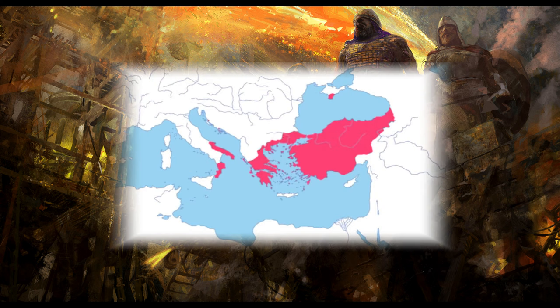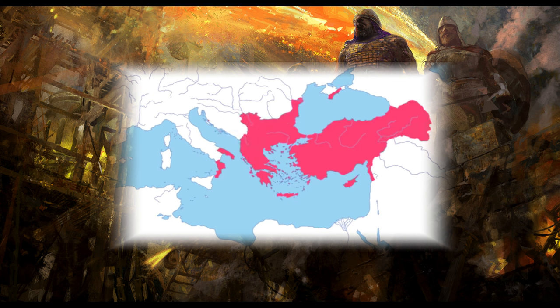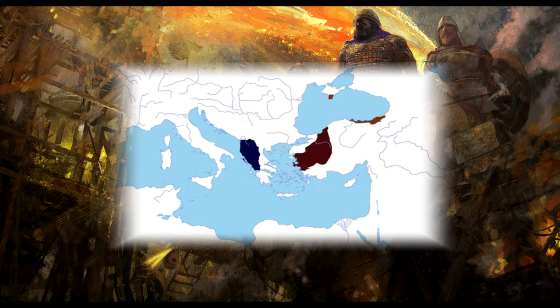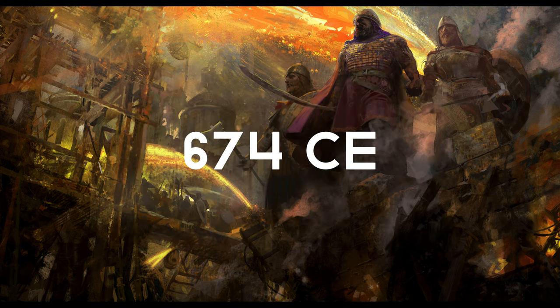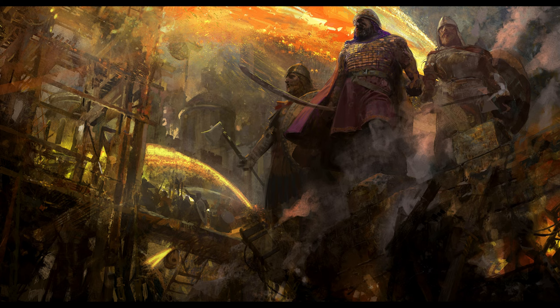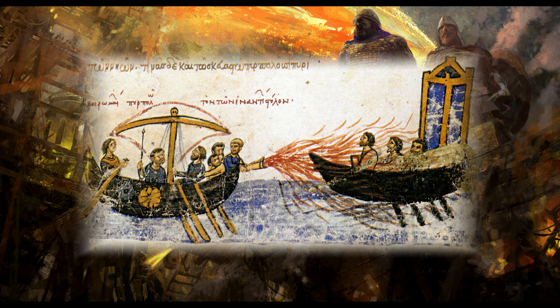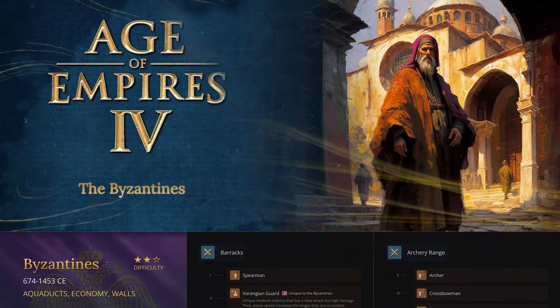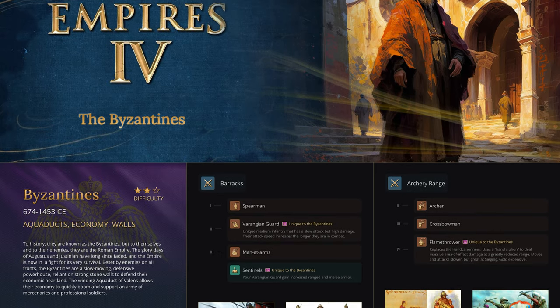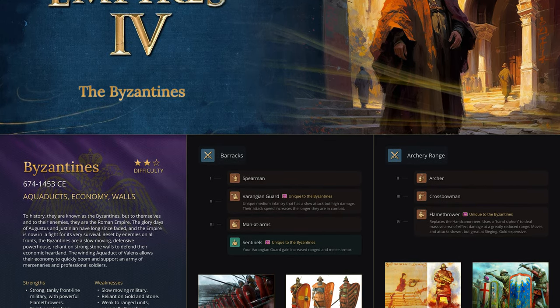The Byzantines throughout the Middle Ages were basically famous for slowly crumbling, trying to defend their empire while beset by enemies on all fronts. In particular, the use of flamethrowers was most prominent during the Arab invasions in 674 and 717 — two massive Arab invasions led by the Umayyad Caliphate trying to take over Constantinople, but they were repelled by the use of Greek flamethrowers. That was the time period I started my Byzantine concept around, trying to capture the use of the flamethrowers against the Arab invasions.